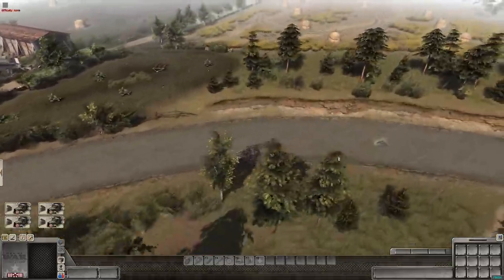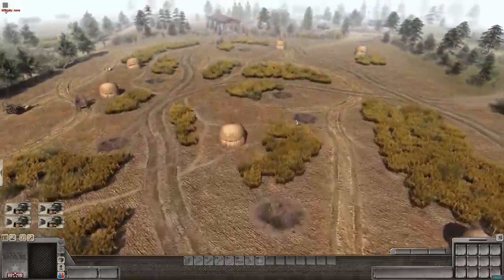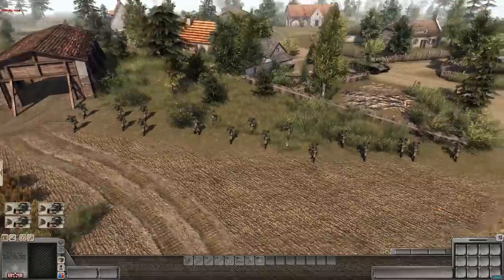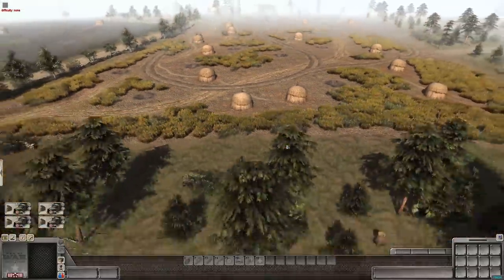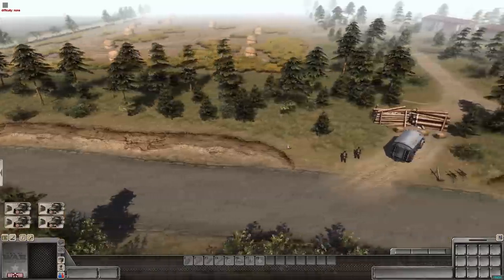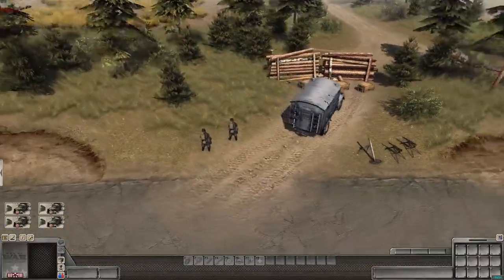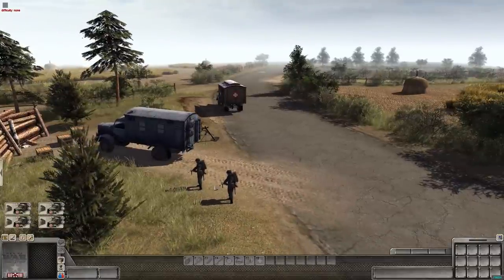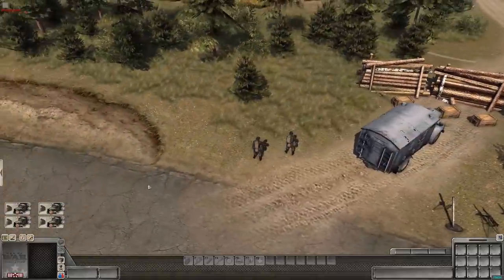We're going to be defending up here on this hill today, and the Soviets looming in the village are about to start their attack very soon. We've set this up in the editor to create a scenario. We have a tank against us as well, so we'll see if we can destroy it and set up defenses. We also have the Opel Blitz 3.6 engineering truck, which carries materials as well as AP miners and AT miners - anti-personnel and anti-tank.